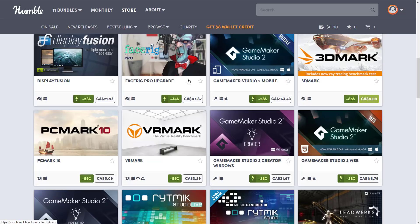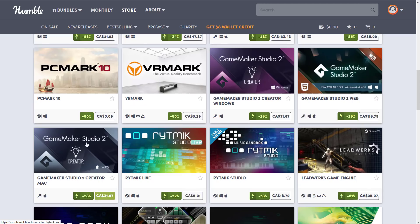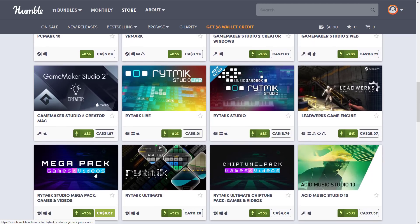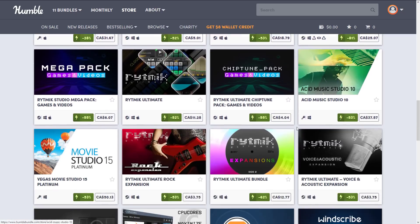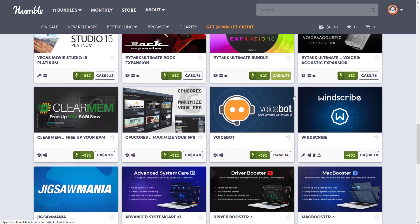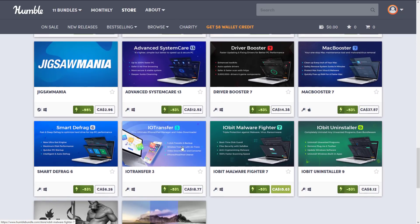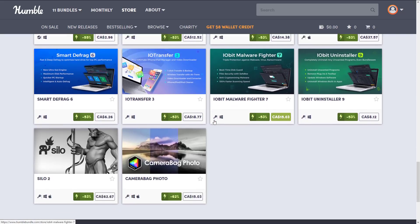There's some benchmarking software: 3DMark, VRMark, and PCMark. All the various GameMaker Studio versions are just under 30% off. There are multiple versions of Ritmix plus DLC and content packs. We also have Vegas Movie Studio Pro. There's Windscribe — I don't even know what that is — and a bunch of system-level utility software. I'm always very wary of those kinds of software, to be honest.